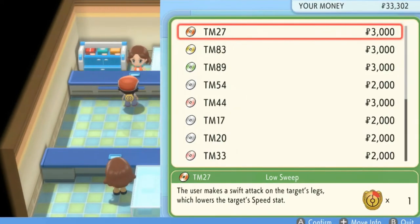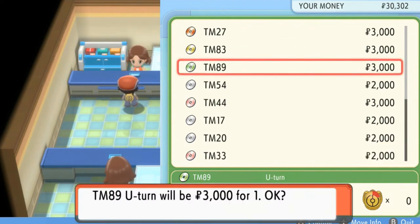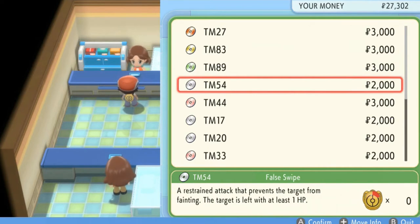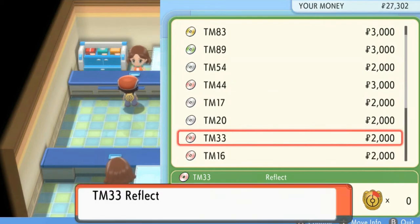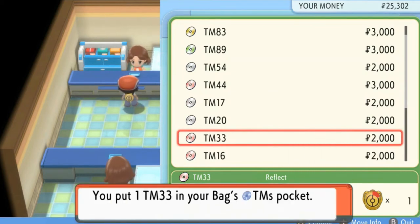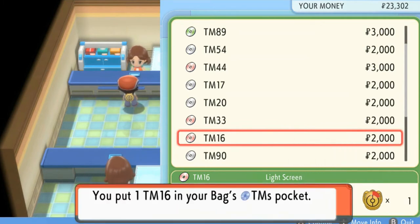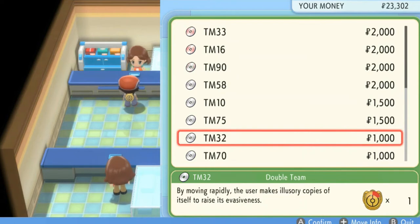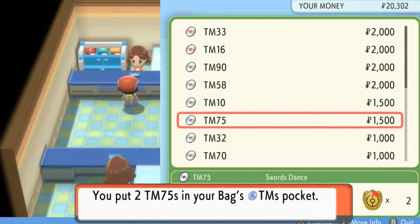Let's go ahead and start buying some stuff. We already got Low Sweep. Let's go ahead and buy a Bulldoze because we need that, U-Turn — we can't go wrong with that — and False Swipe. We got Rest, Protect, Safeguard. Let's go with Reflect and Light Screen just for this situation. And Substitute, Endure, Work Up, Swords Dance, and Double Team.